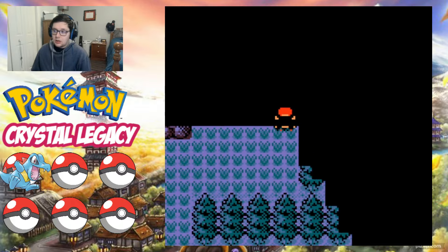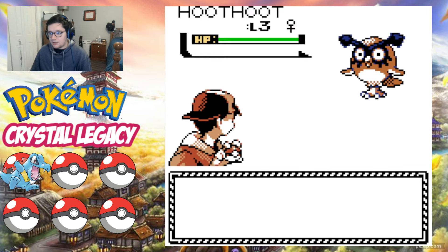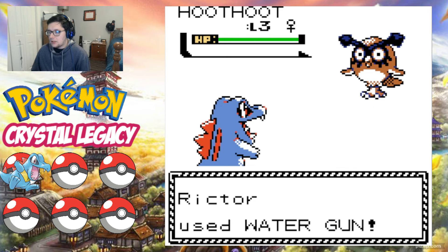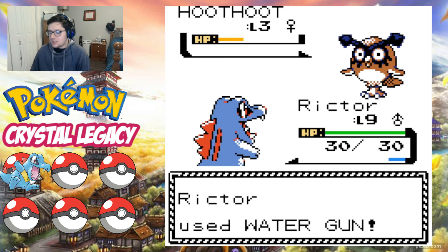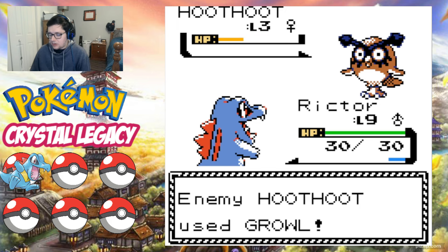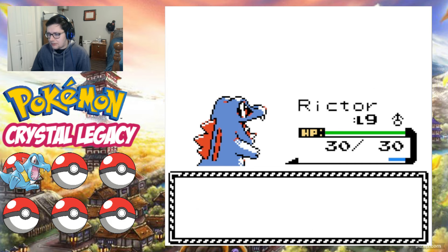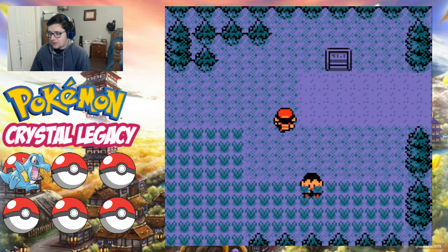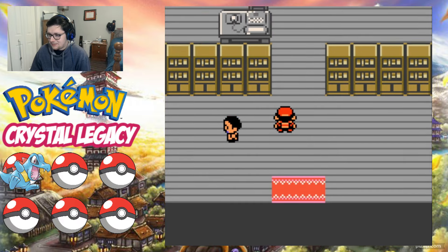I think this is a good place to end off — let's get some more EXP from this Hoot Hoot. Almost to level 10, which is actually pretty good because I think that's what the rival's first Pokemon is — level 10. So we don't have to do that much more grinding for Richter. It's definitely not easy to grind in these games.